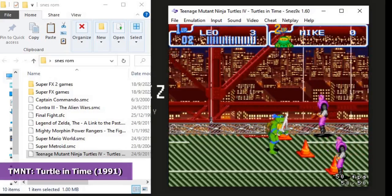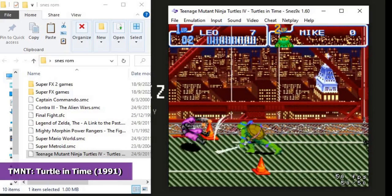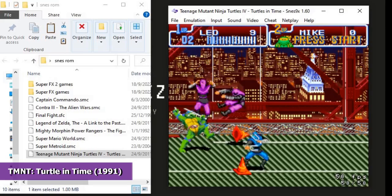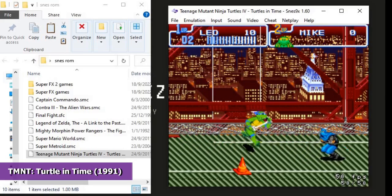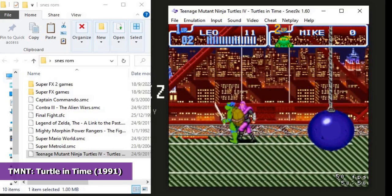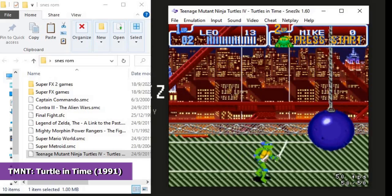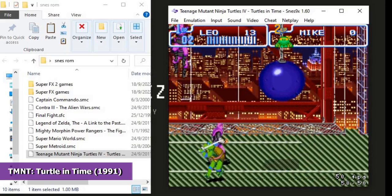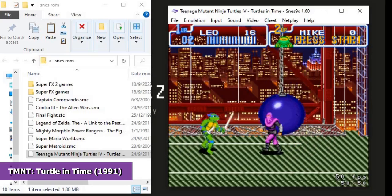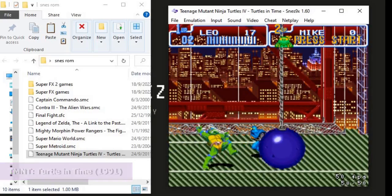The last fighting game we will examine is Teenage Mutant Ninja Turtles: Turtles in Time. This 1992 beat-em-up game was based on the popular TMNT TV series. Initially released for the arcade in 1991, the game was ported to the Super Nintendo in 1992. Players can choose between Leonardo, Michelangelo, Donatello, and Raphael, each with their own strengths and weaknesses. It starts in the streets of New York City, but as levels progress you are transported to various historical eras where you defeat characters like Bebop, Rocksteady, Shredder, and Super Shredder. This game is lots of fun.